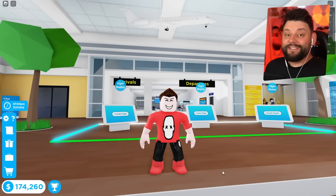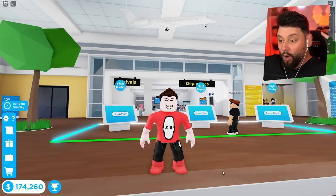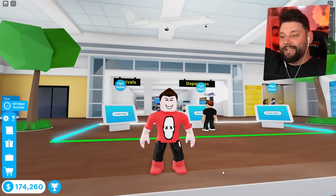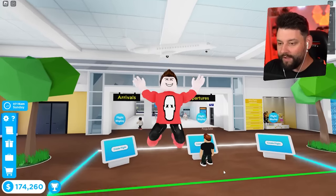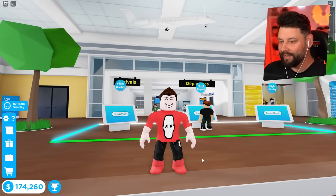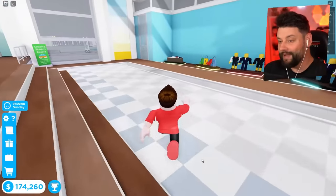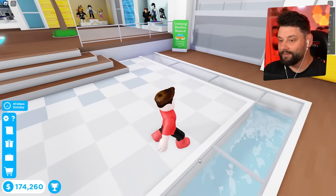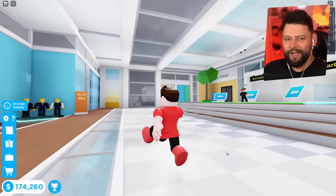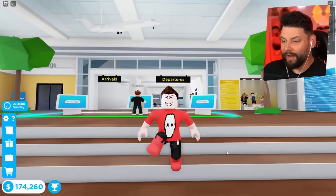Hey guys, my name is Sidiak and welcome back to another episode of Cabin Crew Simulator here in Roblox, where we're back with the brand new update. They've implemented double jetways, which means we can now load up airplanes so much quicker - like the A380, it's now a breeze to try and get passengers on and off the plane.